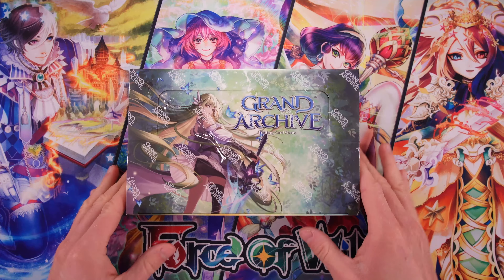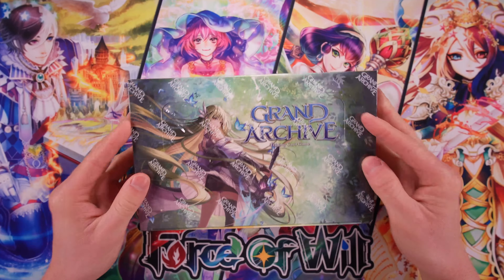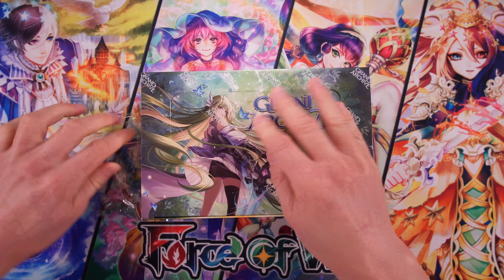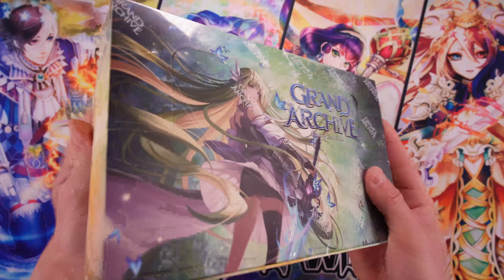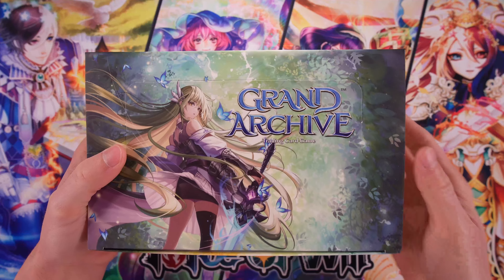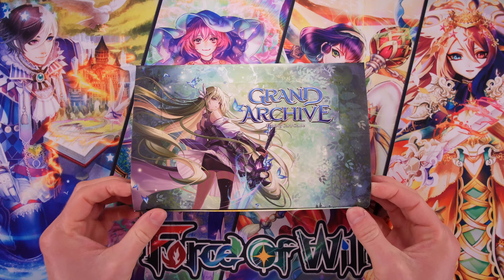Now this is not a Kickstarter box — this is Alter Edition. Other than that it looks identical to me, and I haven't opened my Kickstarter boxes so I'm not sure what the actual differences are going to be. I'm assuming there are going to be some full arts and gold signature cards, and maybe some revisions to card abilities, balancing, and that sort of thing.